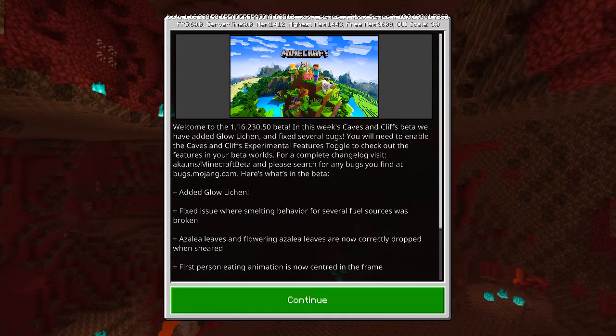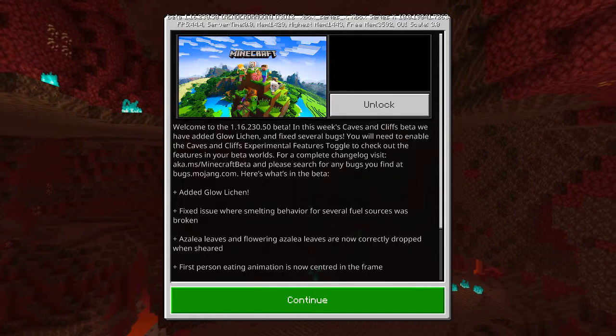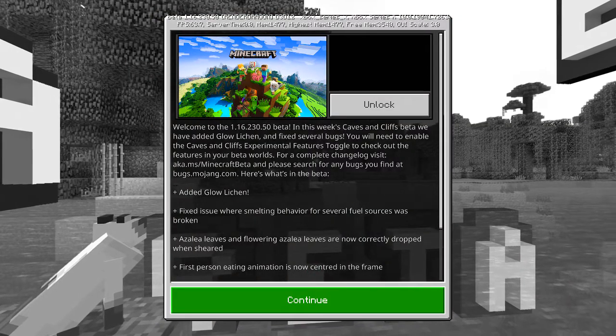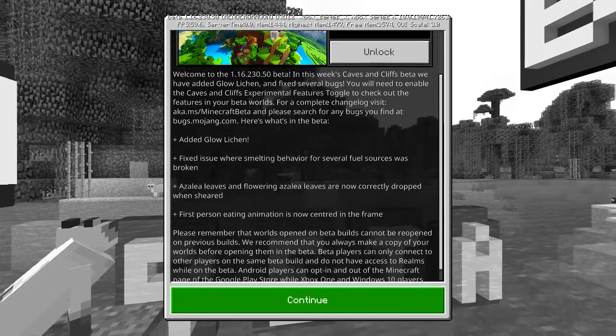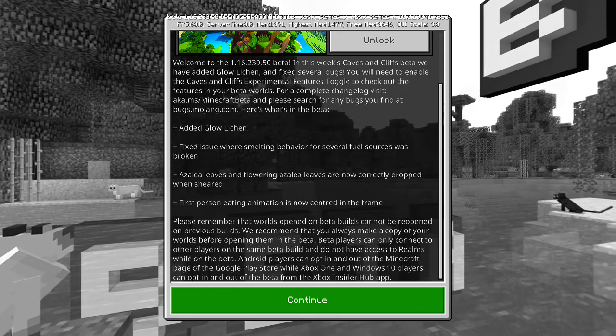Beta 1.16, Xbox Series X. Welcome to the 1.16 beta — this week, Caves and Cliffs beta, we added a Glow Lichen and fixed several bugs. You guys can read over this if you want — I'll leave it on screen so you can pause the video.